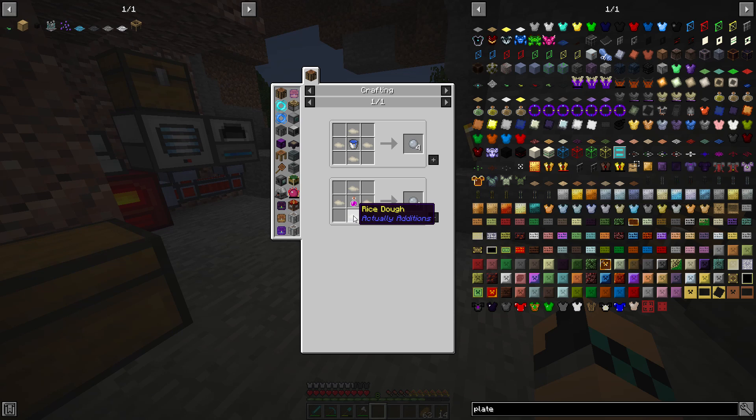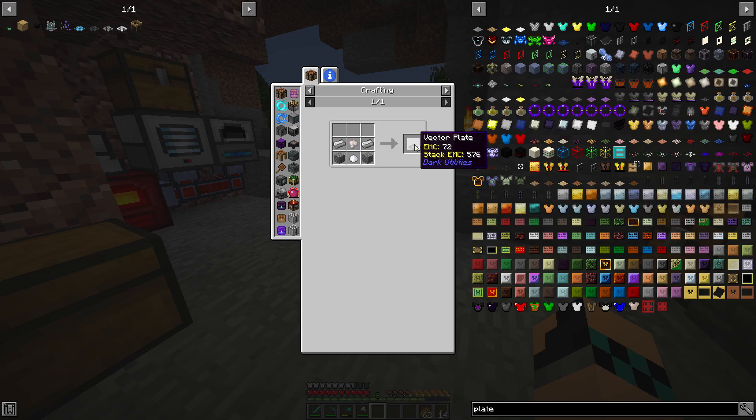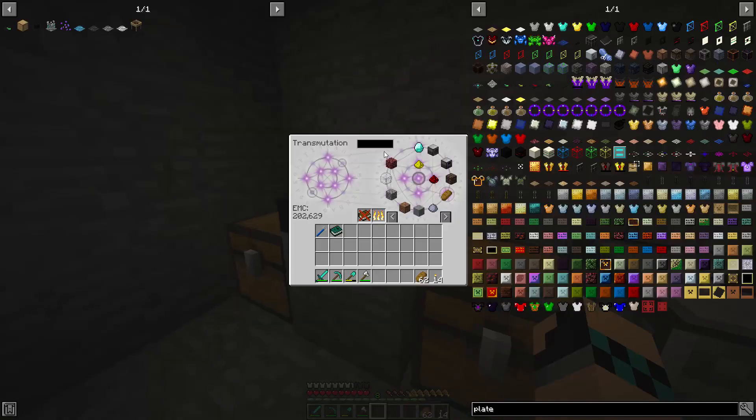Here we go. Rice. So it's just rice dough, which is rice around some water. Maybe that'll be a way to do it. Because once we get one of them, it's got EMC, so we can multiply it with our tablet that we made last time. We'll be able to make quite a few of them.